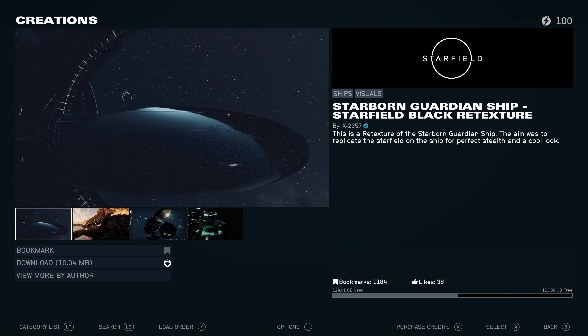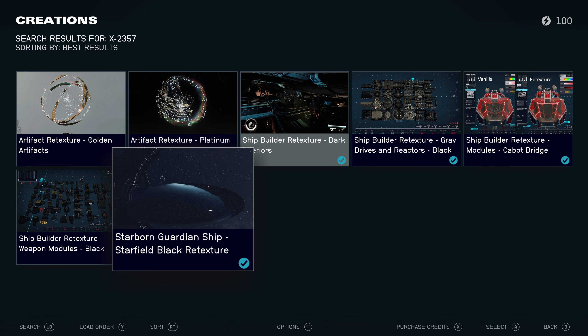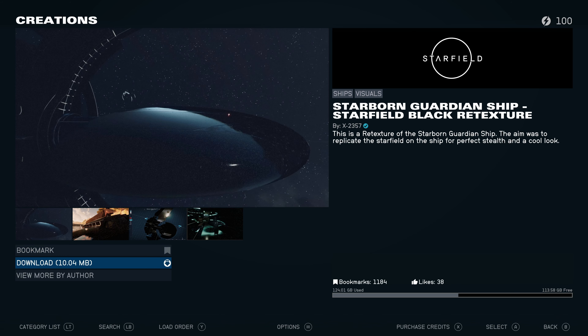We're going to try and do some more fancy aesthetic like the last video. I will say my editing skills are minimal — the last video where we were looking at the shipbuilder retextured took a lot of effort. So what we're going to do is, since we know what the Guardian looks like from the exterior, we'll do some interior shots just to compare. Let's get into it.